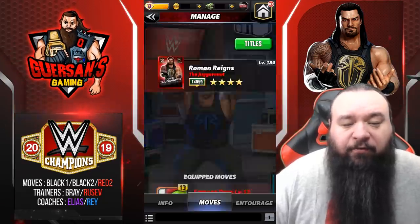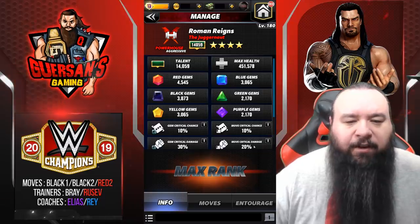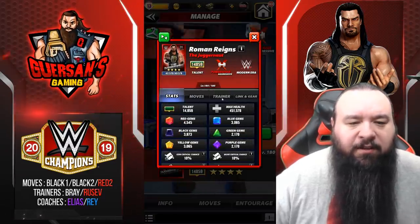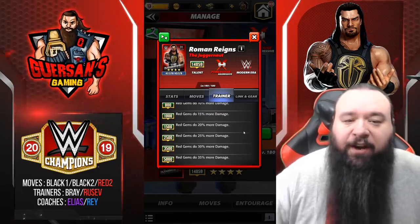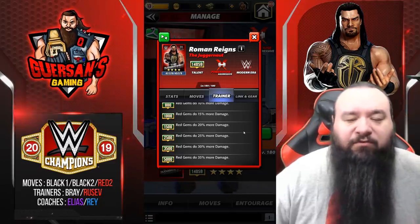Before we look at the move set, let's have a look at what he does as a trainer. His trainer bonus is: red gems do 35% more damage — very limited use. Basically a guy you're going to use if you don't have the right trainers for someone.